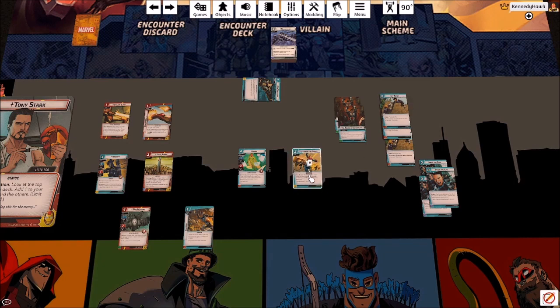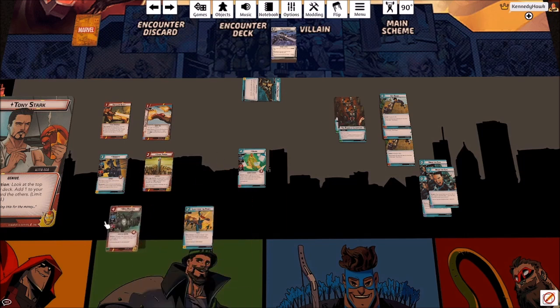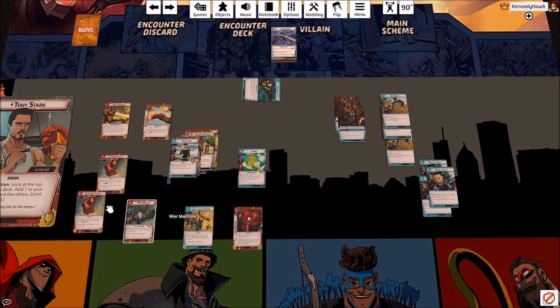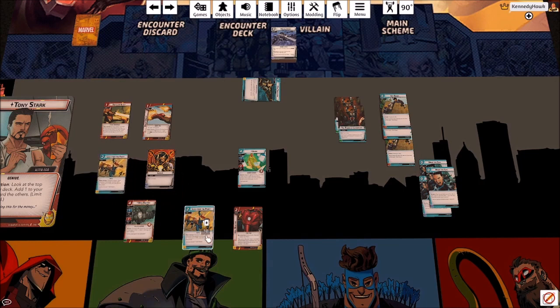I'm going to include three copies of Lead from the Front. Tony Stark has a pretty cool combo with the Arc Reactor — once per turn you can ready Iron Man. So if you play Lead from the Front for plus one attack, you can attack twice; or plus one thwart means you can thwart for six. That's pretty crazy. Lead from the Front also provides lightning bolt resources, and lightning bolts are good.